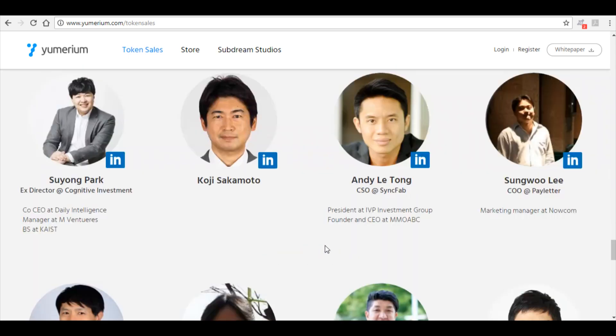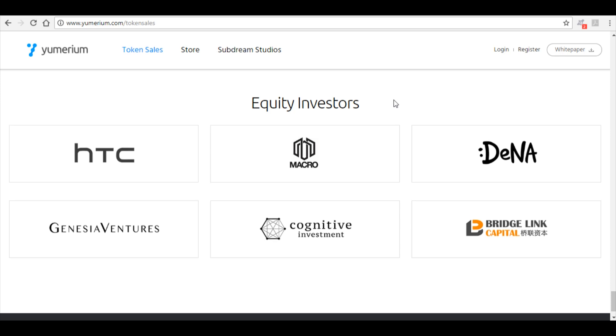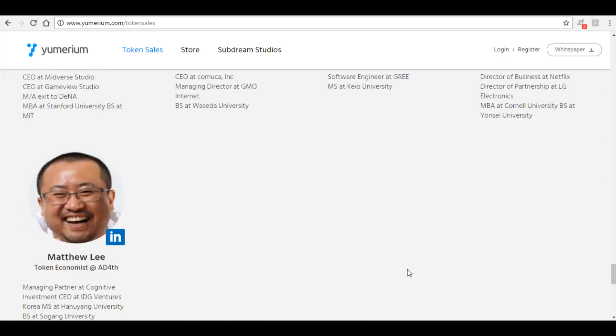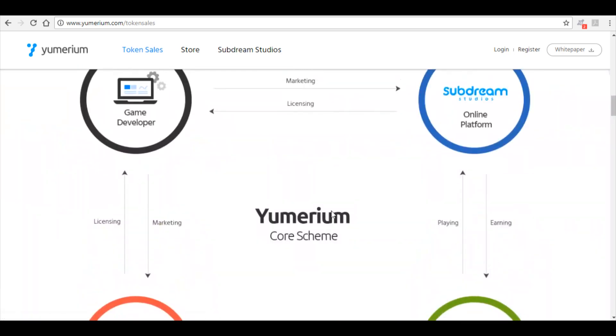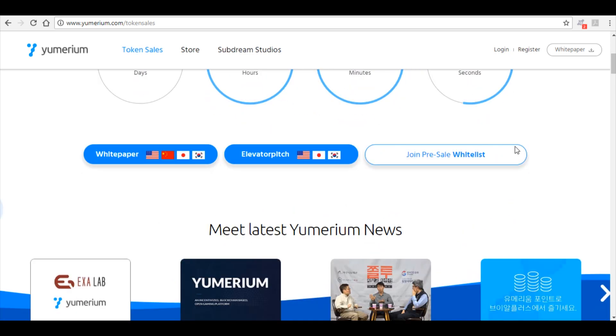The equity investors include HTC, which is a big brand, Macro DNA, Genesis Ventures, Cognitive Investment, and Bridge Link Capital. They've got quite a few really good investors here, especially HTC, which stands out. That's the main website homepage with the token sales — and again, the sale is starting in three days' time, so make sure you check that out.